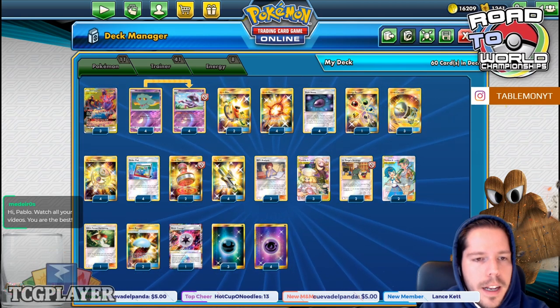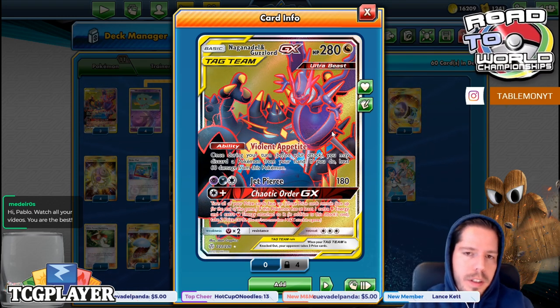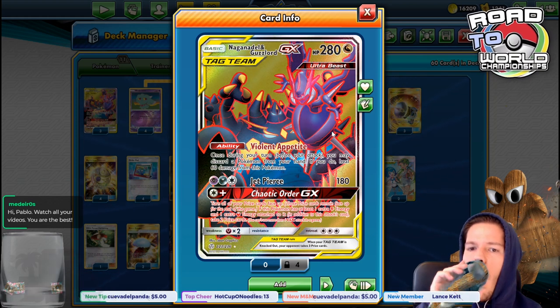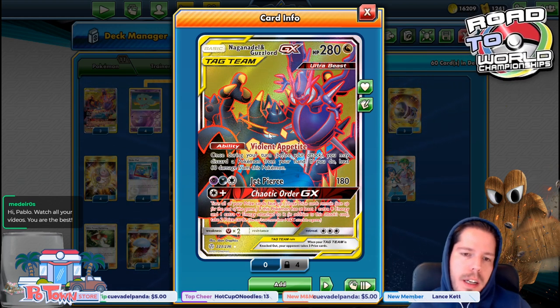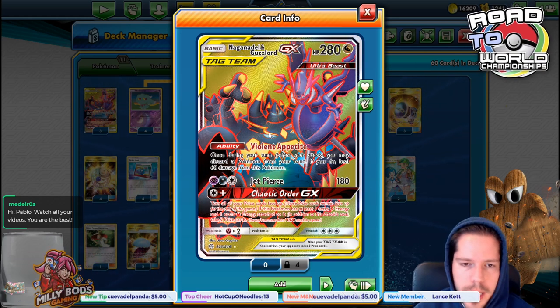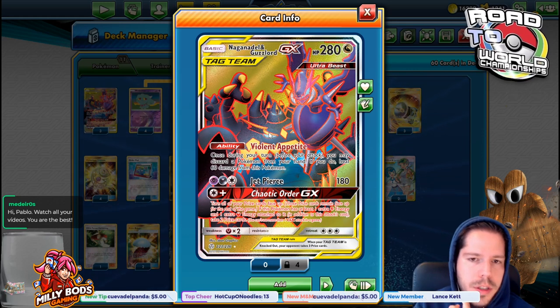We have Magnezone GX, a Ghost Lord and Ultra Beast, which is very important. 280 HP, which is also very important because it's out of range of some attacks — more importantly, like Reshiram and Charizard GX. It does have the ability Violent Appetite, where you may discard Pokemon from your hand and heal 60 damage. Jet Pierce does 180 damage for 3 energies, which is very solid.